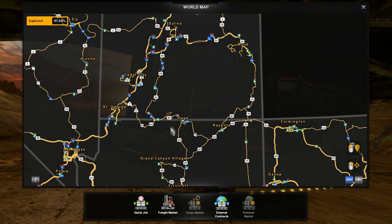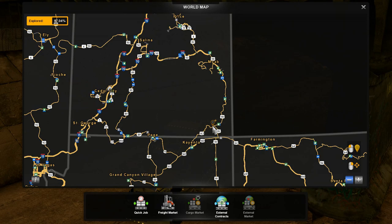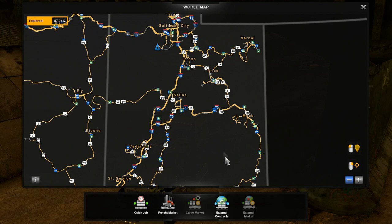You've got the 163 and the 191 that run north through Arizona there. That area is pretty neat — probably one of the other nice parts of Utah. You're actually going through Monument Valley, so those are kind of interesting to look at.